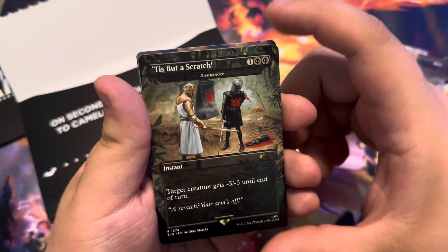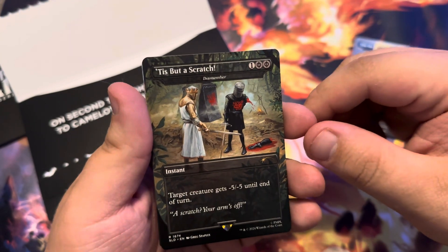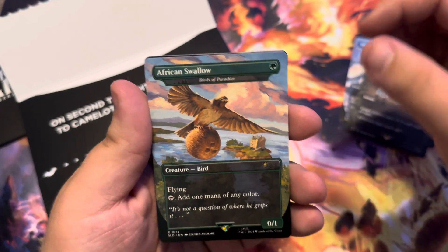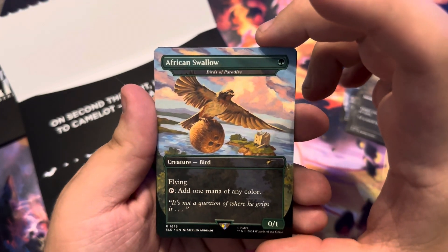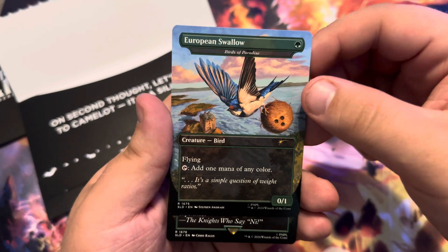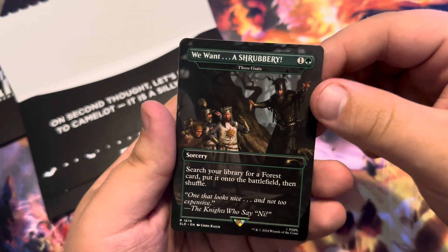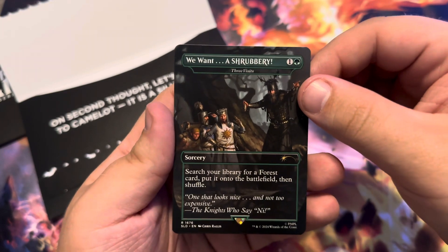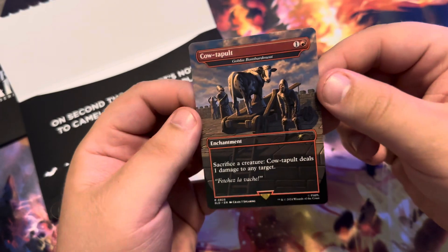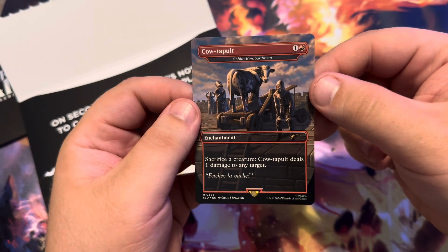You have Tisbutta Scratch as Dismember, which is 1 and 2 Black Pips — which could be Phyrexian Mana — and target creature gets minus 5 and minus 5 until end of turn. You have the African Swallow as Birds of Paradise, and it's double-sided with the European Swallow. You have We Want a Shrubbery as 3 Visits: 1 and a Green, search your library for a Forest card, put it on the battlefield, then shuffle. And the bonus card is Cow Tapult, which is Goblin Bombardment: 1 and a Red, sacrifice a creature — Cow Tapult deals 1 damage to any target.